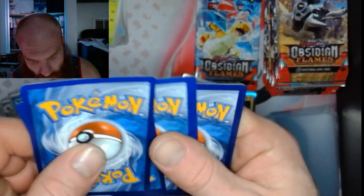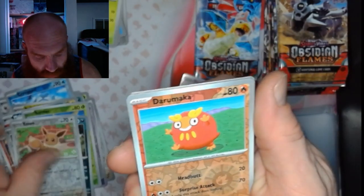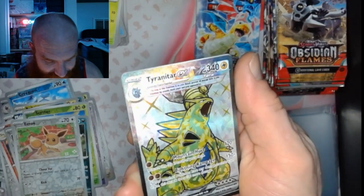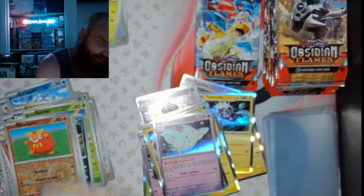Pack 29: got an Eevee, a Darumaka, and Tyranitar EX. Let's get it — got that ultra Fire Energy!